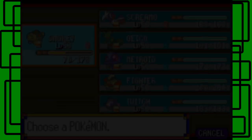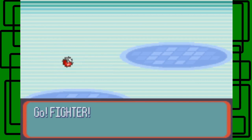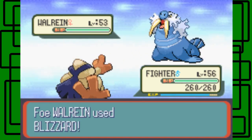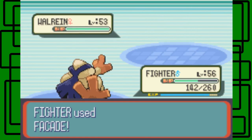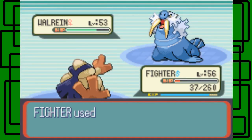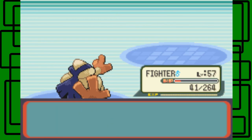Walrein is her last Pokemon. I know this Walrein knows Blizzard, so maybe Smokey isn't the best choice. Let's go with Fighter. It's like a two-man show — Smokey and Fighter basically taking care of business. This Walrein is level 53 and female. Let's try to weaken it with Facade first. Blizzard hits — it's not super effective but it's a powerful move, does about a little over one-third damage. Then Brick Break, and Blizzard hits again straight on. Brick Break hits and we take it out. Walrein fainted! Fighter gains 2,179 experience and levels up to level 57. Awesome.